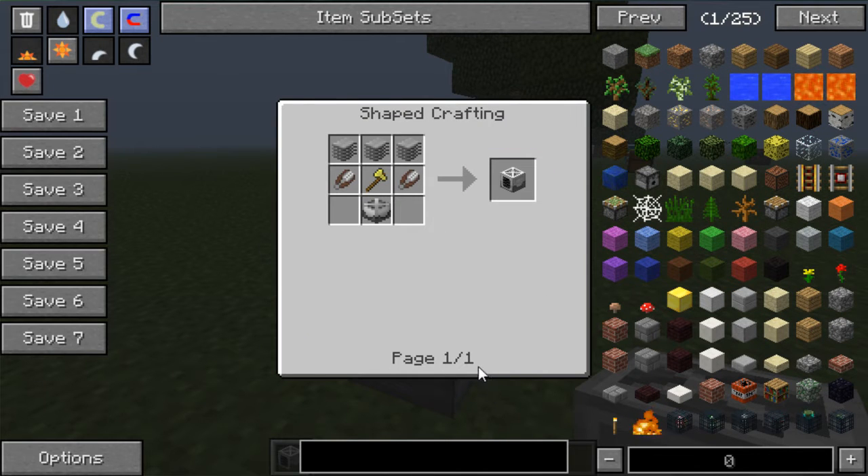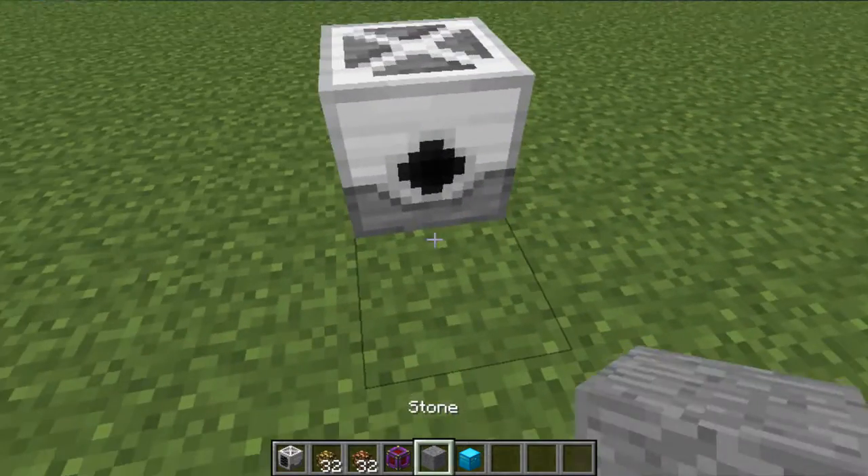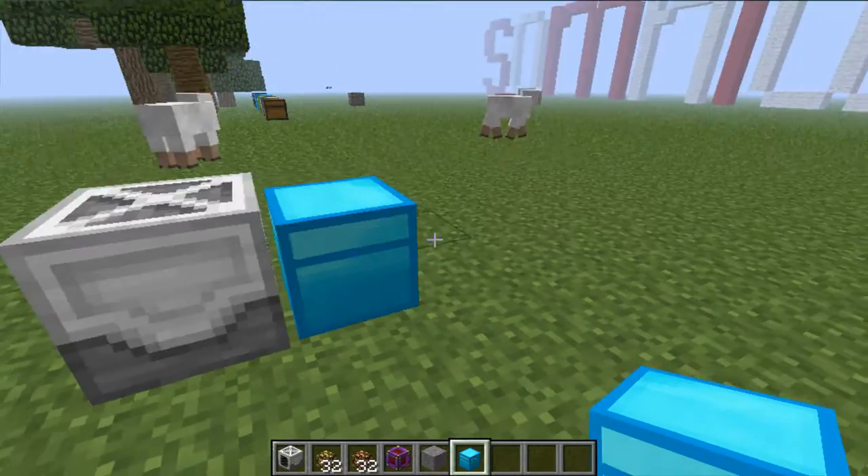First of all, you need a harvester, so you craft it like this. You need Mine Factory Reloaded again. Next, you will need a chest — any kind of chest, though the big one is normally best.